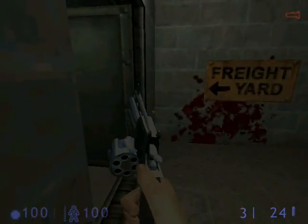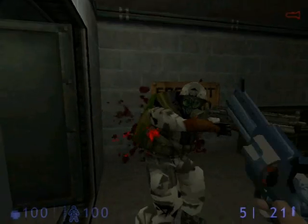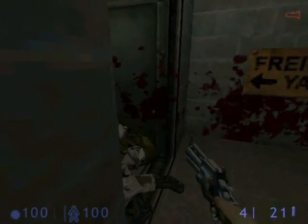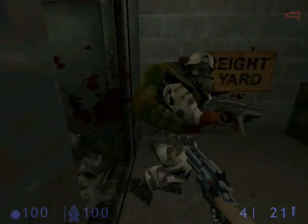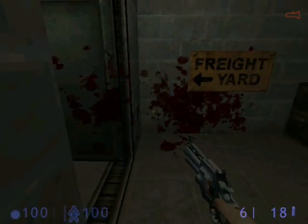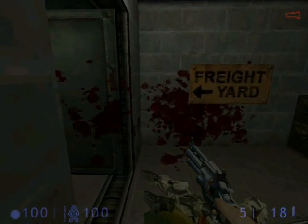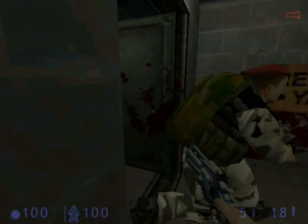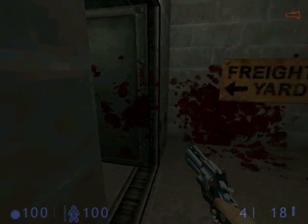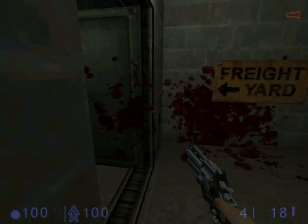I switch to the magnum for this upcoming section. I run in, let the marines see me, and then hide in the left doorway and just let the marines come to me. The marines will enter, they won't see you, you fire at them and they run back out because they're damaged. I know this tactic can be rather slow and monotonous, but there's one thing I've learned about these upcoming train yard sections: if you can save your health in these upcoming sections, by all means do so — because they don't give you a lot of health here.